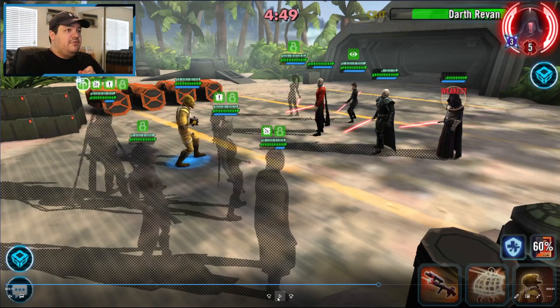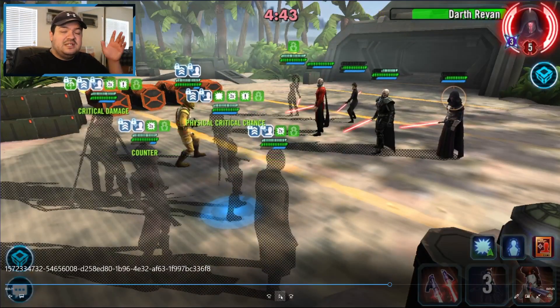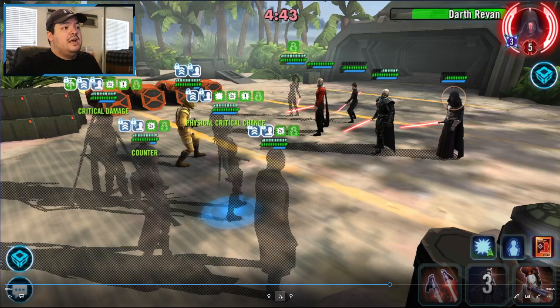The other thing I changed is I do not taunt with Bossk here. Look at Mando's turn meter — he's at 30% right now because he critted against DR using a special. My contract is at 60%, so if I were to mass assist with Bossk I would complete the contract, but you don't want to taunt here because DR actually has more turn meter than Aurra. We need to get another crit with Mando, so instead we're going to complete the contract right now. We're not going to taunt. We got another crit with Mando and his turn meter is at 60% right now.